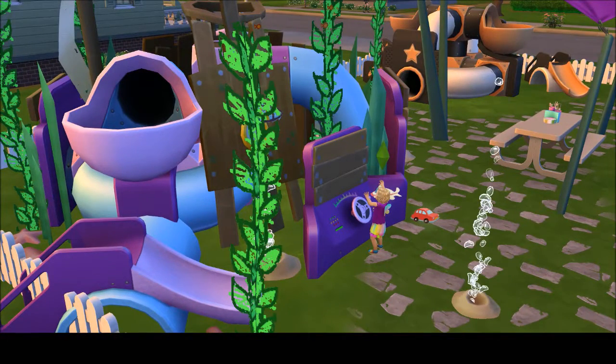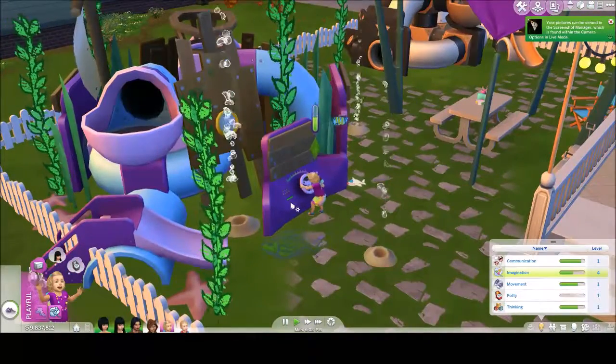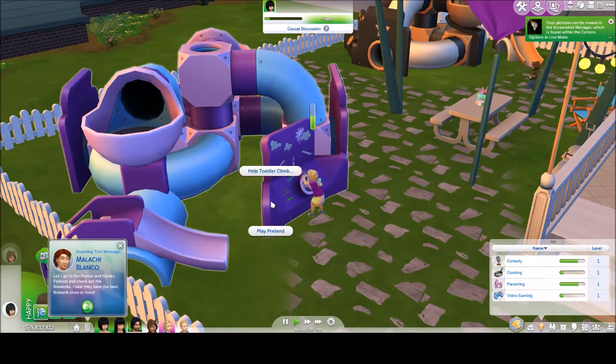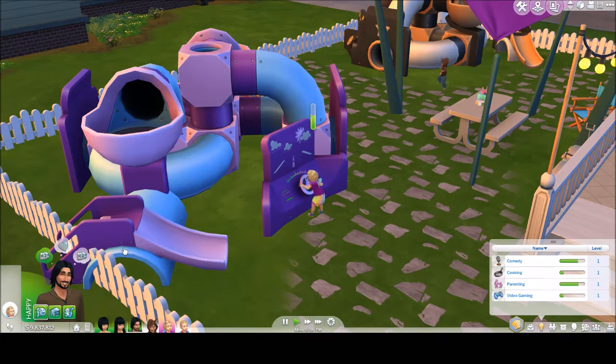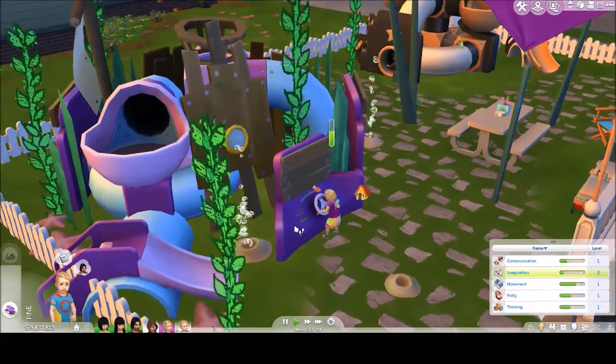When the adult does play with her on this one, she has a pirate ship hat on and does that. Actually, I can probably have him come do that. But as you switch to the parents, they can't see any of the imagination stuff. It's only the toddlers that can see it, but any toddler can see it.